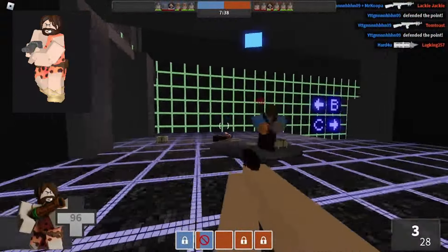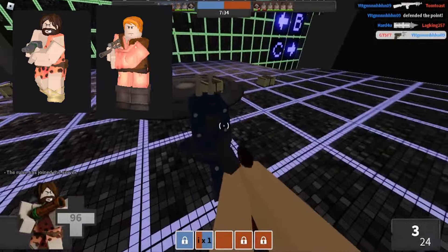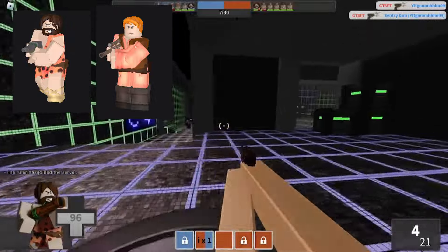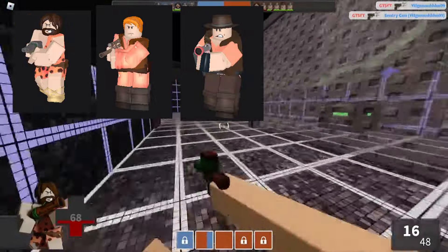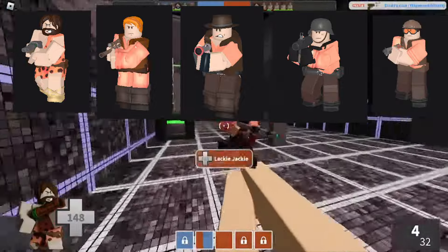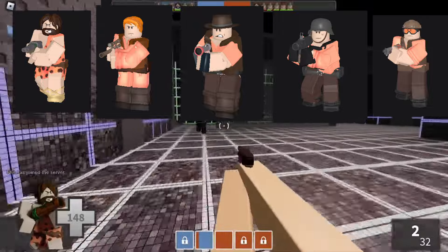Caveman is meant to be the Scout, representing the Paleolithic era. Knight is the Sniper and Demo Knight subclass, representing medieval times. Cowboy is meant to be the Heavy and Demoman, representing the Old West. Soldier is the Pyro and Soldier, representing present day. And Aventor is the combination of the Medic, Spy, and Engineer, representing the future.